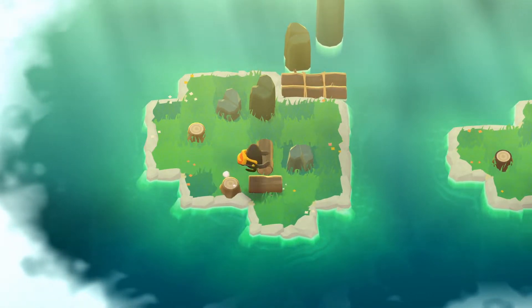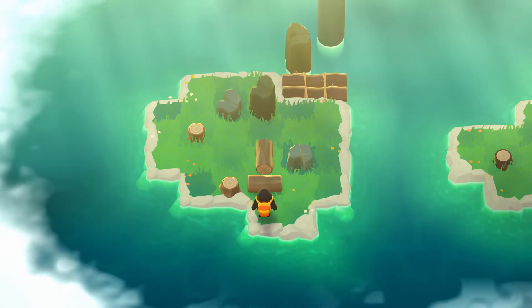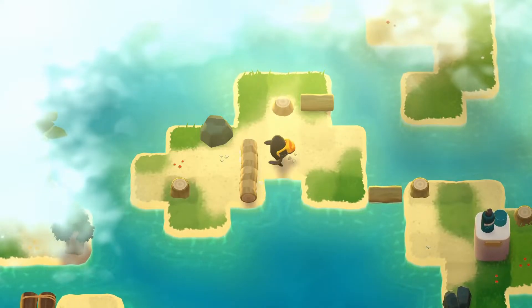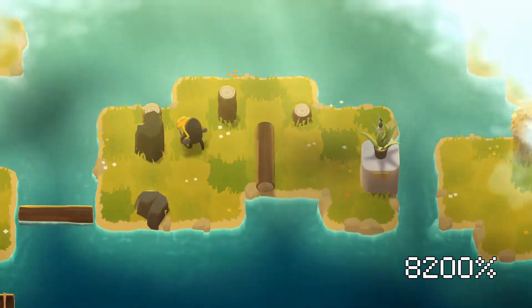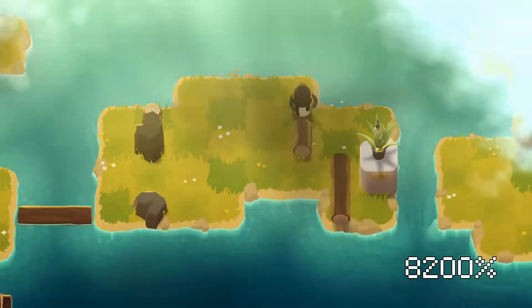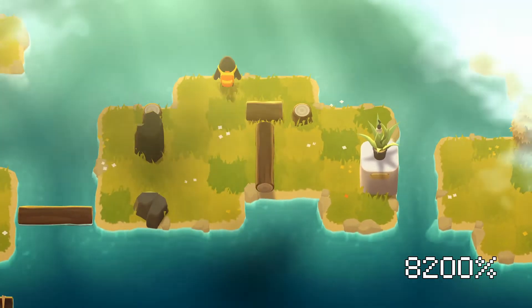And if you make a mistake, there's no need to stress, because A Monster's Expedition lets you rewind move by move pretty much as far back as you need to go. Or if you really bung stuff up, you can reset the entire island. It's just another thing I love about the game — because it's hard, and maybe you'll try 50 different wrong answers before finding the right solution, but it never punishes you for trying things out.